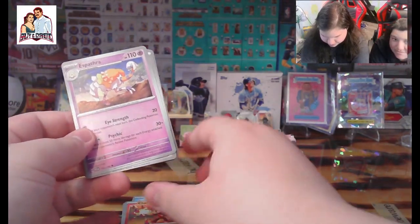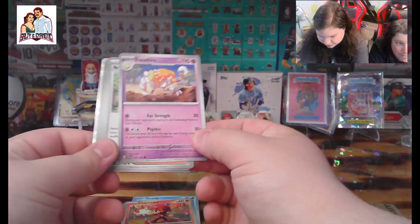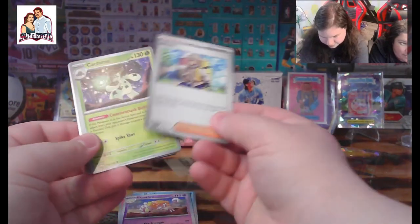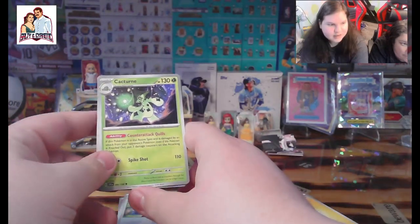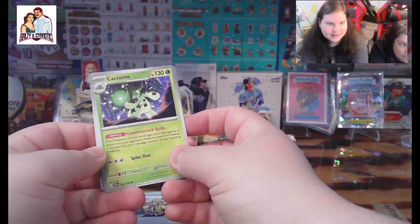We got an Espathra — weird-looking Pokemon. We got Arven — he's there. We got a Cacturne — that's a cool-looking one.